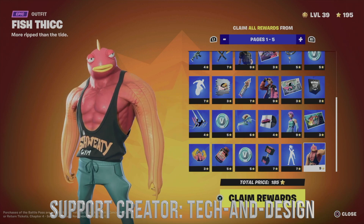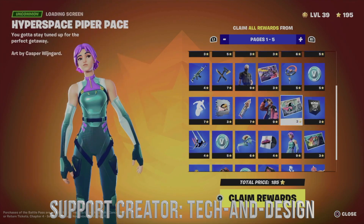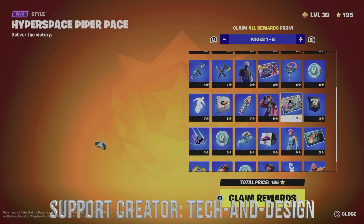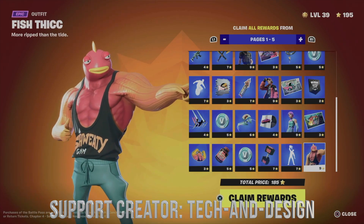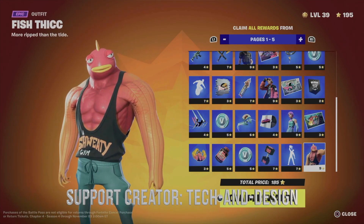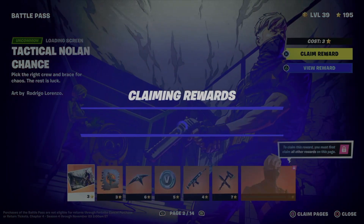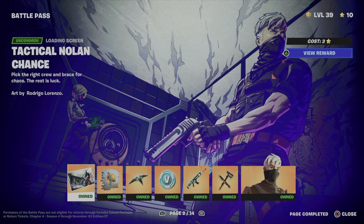I'm going to go back and claim up to page number five, claiming everything all at once. To highlight a few things, we're going to get this skin, this skin, this skin, and this one. We're going to go ahead and claim everything up to page number five. I just need to hold X and that's it — I just got everything.